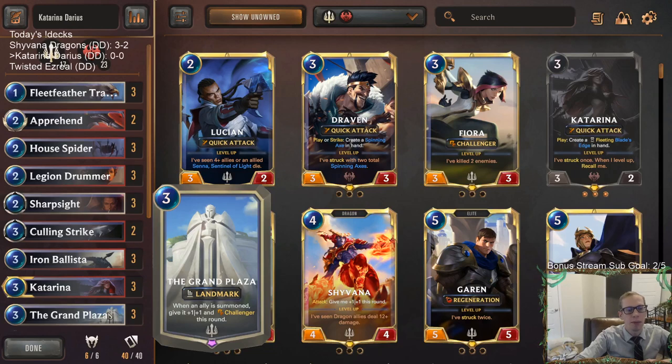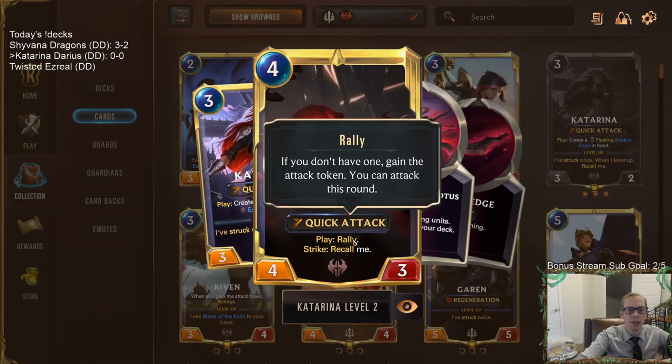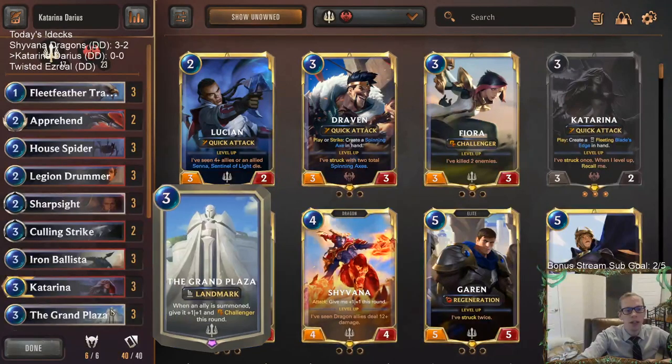The Grand Plaza gives plus one plus one and Challenger, so you get to choose who blocks your Katarina. Katarina strikes and then goes back to your hand, basically turning it into damage removal — like a Thermogenic Beam or Gotcha — dealing damage to any unit you want. The leveled-up Katarina's Rally is really important too, since you can play units on your opponent's turn and they get the Challenger bonus on each turn.